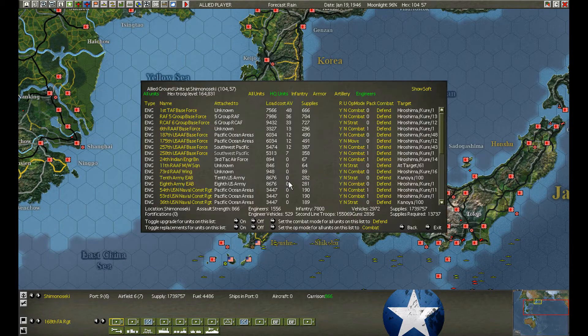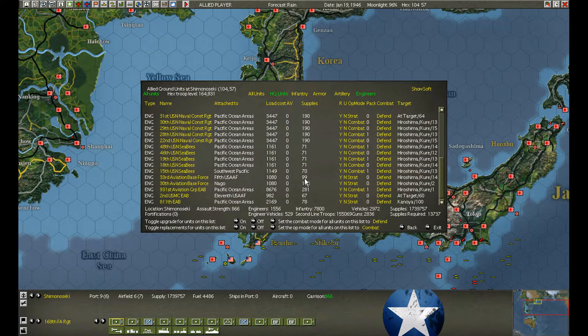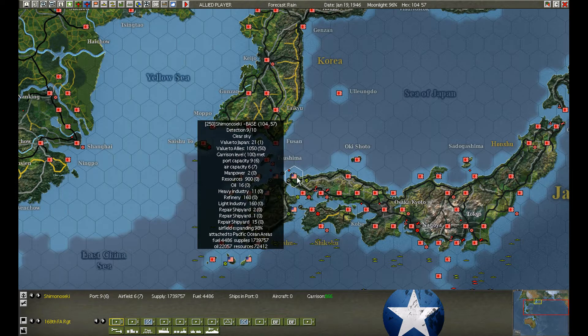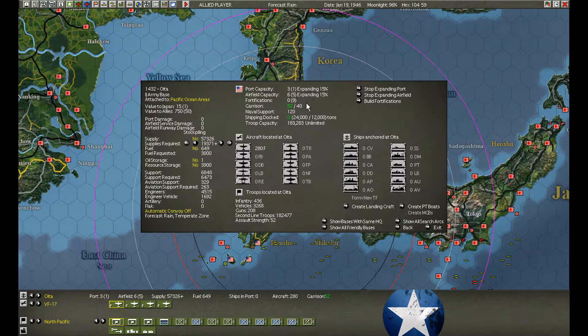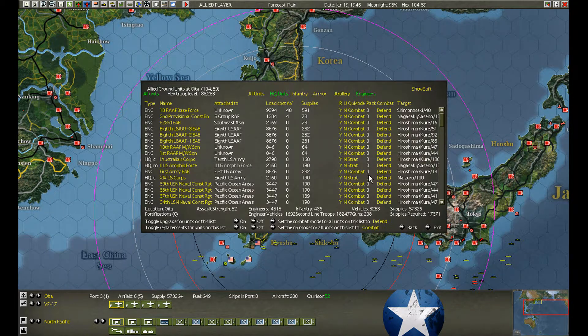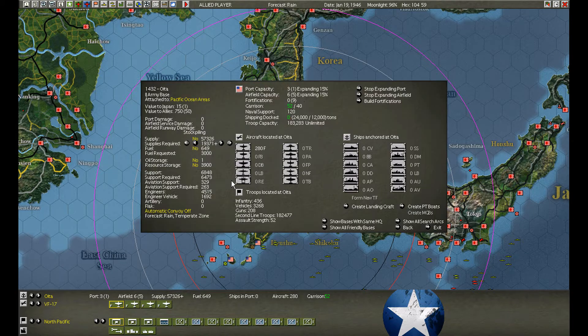Also, some engineer forces have arrived — they're in strategic mode. I could bring them into combat mode, but I'm going to leave them in strategic. Because if we take Tokoyama next turn or the turn after, I'm just going to race those engineers in to repair it. Owita is building like a weed — I don't know how many more turns it'll take, but hopefully not too long.